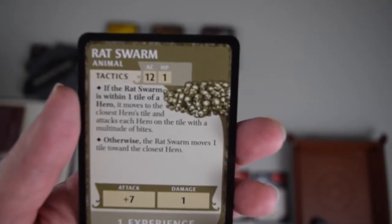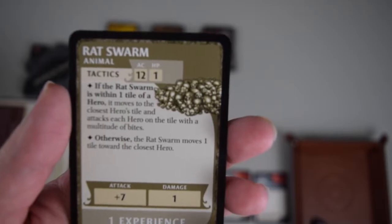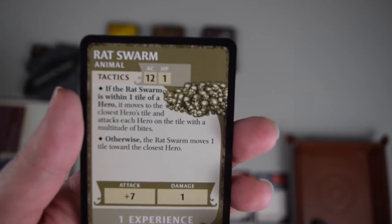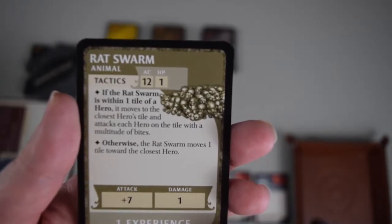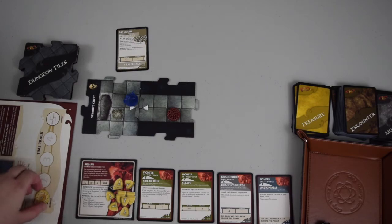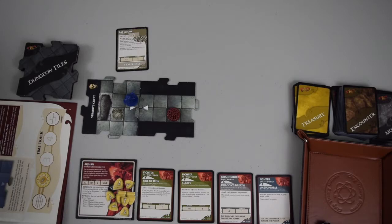The first monster drawn is a rat swarm. I find their miniature, put it on the board, and operate it according to its card. I've moved the rat swarm to the bone pile where it belongs. Because my exploration turned up a tile with a white arrow, I advance my sun tracker — the sun has gone down a little bit. I can sense it in this crypt and I know I need to escape.